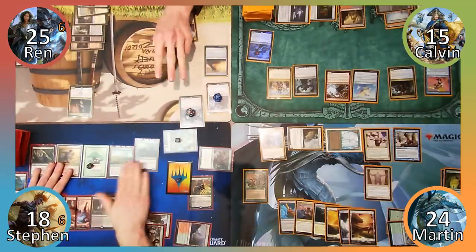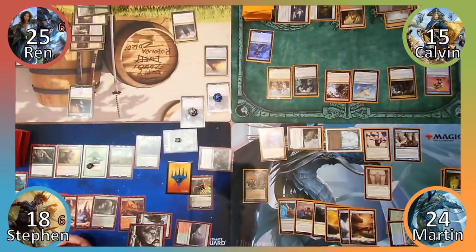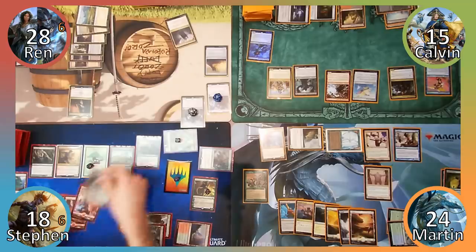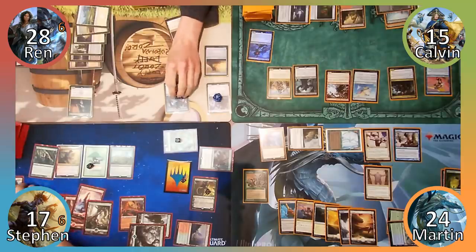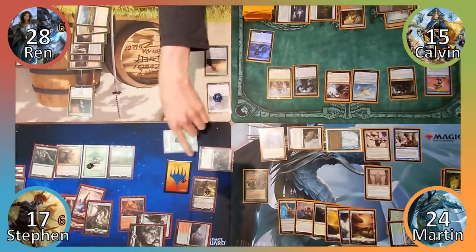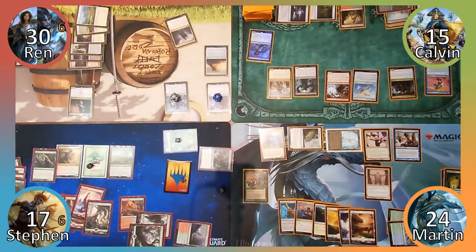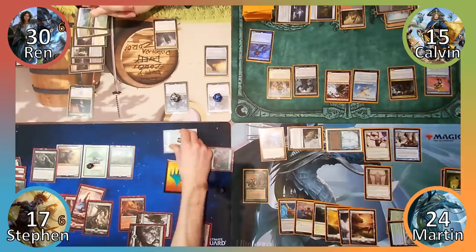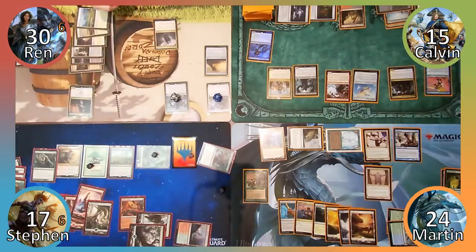Thank Urza for the stack. Wren puts 3 +1/+1 counters on Krav, draws 3 cards and gains 3 life. Steven then sacrifices his Catacomb to put a Forest into play, creating another 4/4 beast. The Baloths then fight Krav, dying in the process. Nissa is exiled by the Archon's ability and Wren gains 2 life, draws 2 cards and puts 2 +1/+1 counters on his demon. Combat damage then occurs — a beast is destroyed by Krav and Wren takes 0 damage. With the stack finally empty, Steven ends his turn.